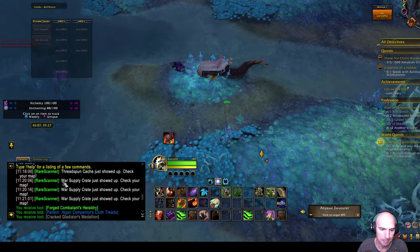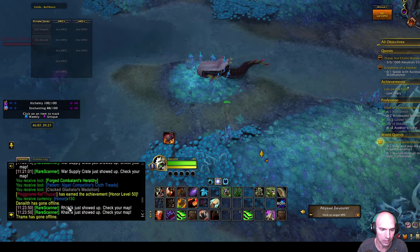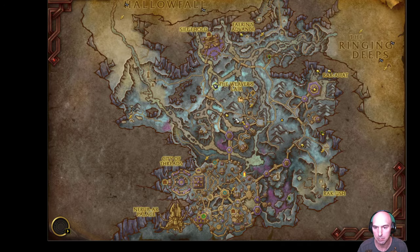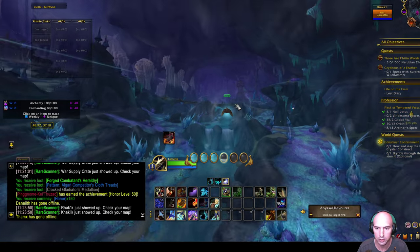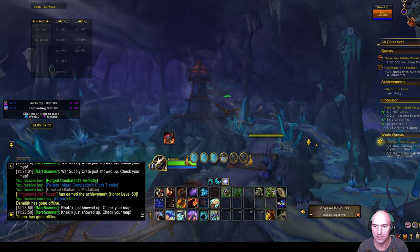I grabbed that, got 150 honor, got the forge, and got a pattern that sells for 25,000 gold. Right now I'm just camping rares because I need the rep. I'm almost finished with pretty much all of them, but rare scanner isn't updating the ones I've already killed - it's quite annoying.